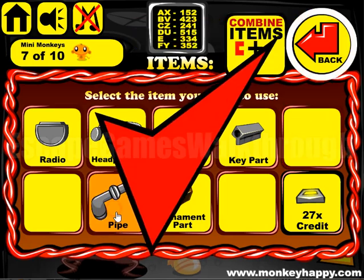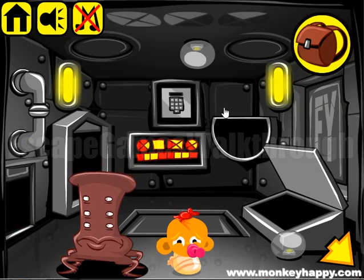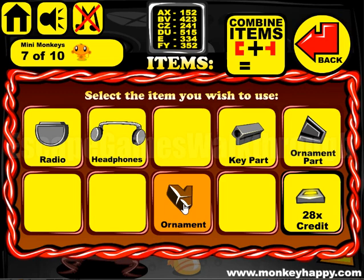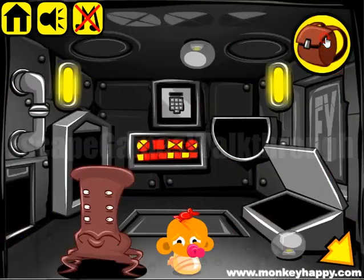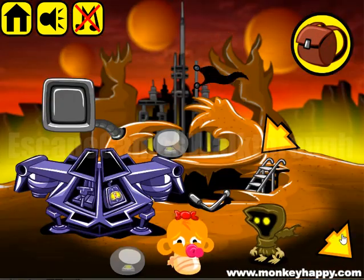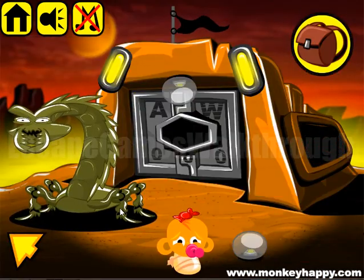Let's make this pipe and use both pipes here to get more items. Now we have both parts of this ornament so we can assemble it. Then we don't have part of the microphone, but this ornament is useful for the place here — we can use it there and we've got items.